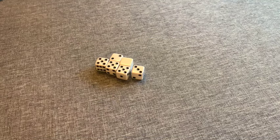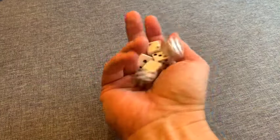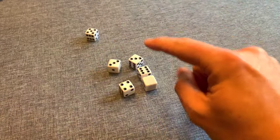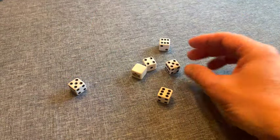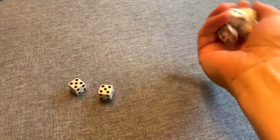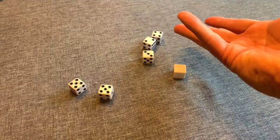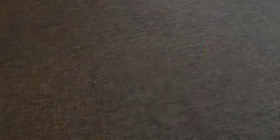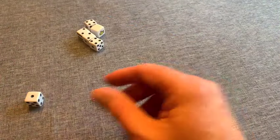The person who most recently paid for a chicken dinner goes first. To start your turn, roll all six dice and look for any dice eligible for points — those are the ones, fives, three or more of a kind, and the chicken die. Set those aside and tally up the points. Dice that are not worth points can be rolled again.